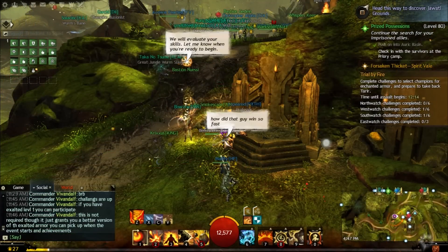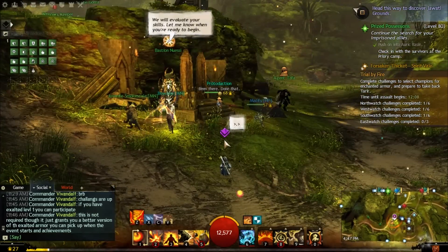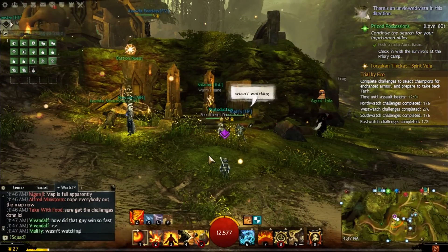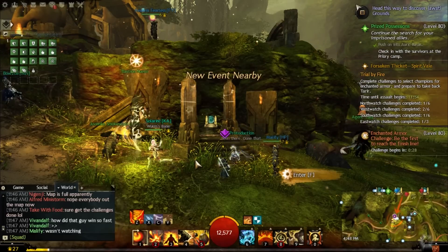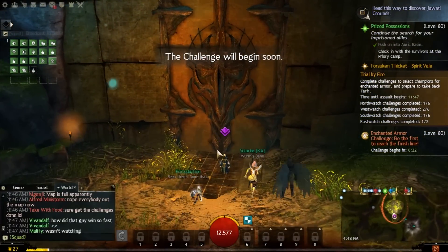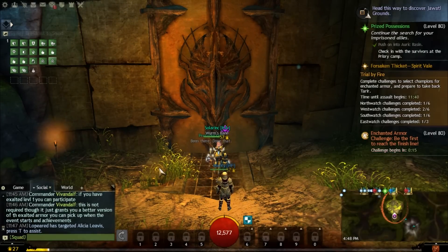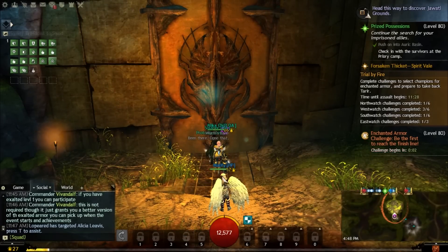The south will have a race where whoever gets to the top of the mountain first wins. The east will have a brawler, sort of arena-style PvP — like the costume brawl for Halloween but with only three skills. The north has something like a kickball game where you shoot mushrooms at a specific mob — whoever hits the mob three times wins. And the west has a bidding game where you're bidding for Exalted Armor.